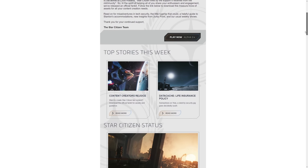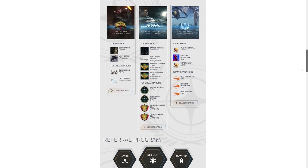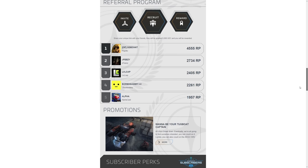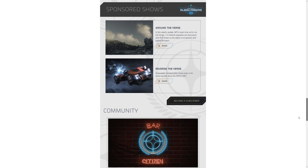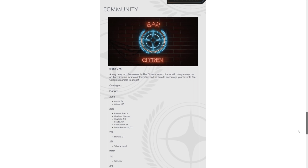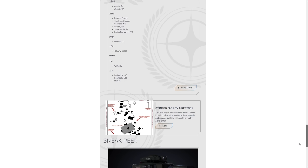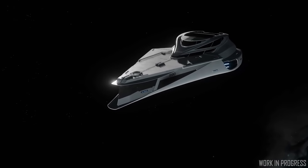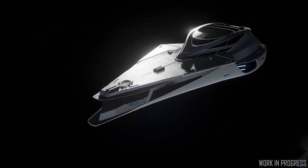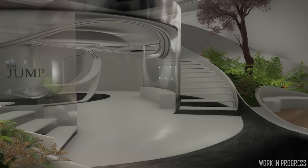Stay tuned as we prep for Evocati test flight and beyond. So this means that the content for Alpha 3.5 has now been effectively chosen and locked in and broken away from the dev branch. This will have any dev working on associated features for 3.5 now working exclusively on this build, ironing out bugs and getting it all working. There might be stuff that's not fully completed yet, however they're now going to be working on that branch a lot more with a lot more focus.